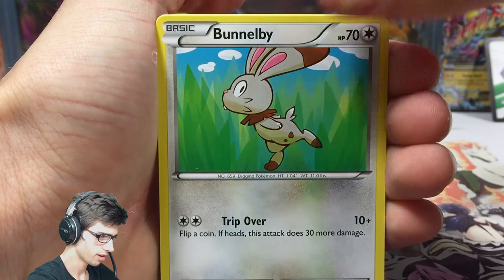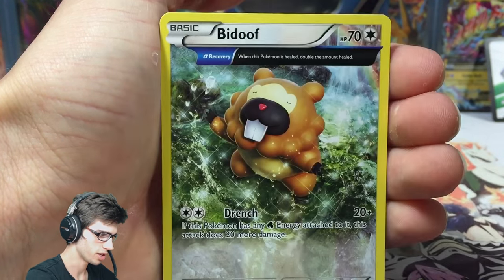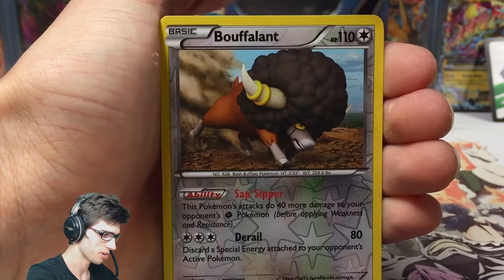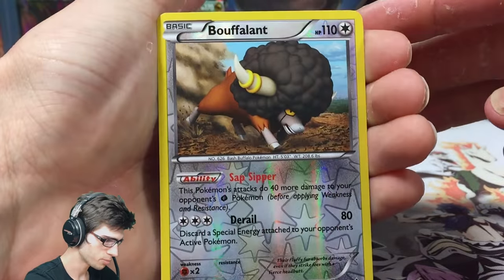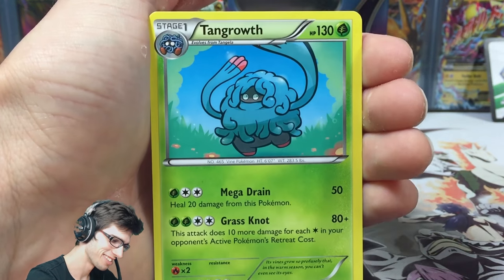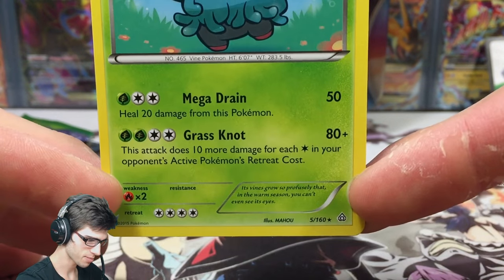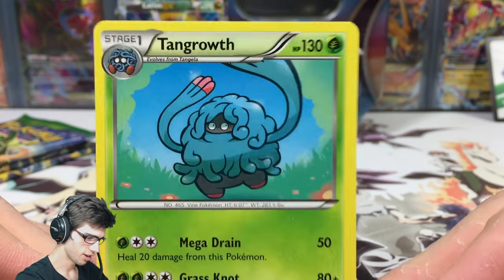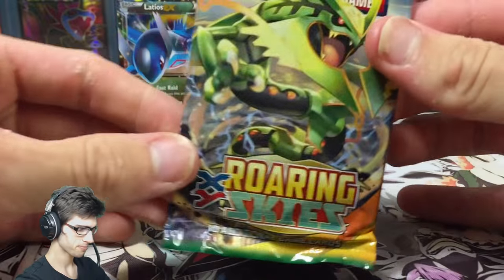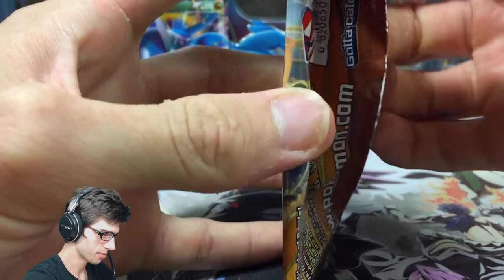Out of Primal Clash we got a Weedle, Zigzagoon, Shroomish, Bidoof, Nidoqueen, Marshtomp, a reverse Buflunt that's just an uncommon, and a Tangrowth regular rare — not good, not good. It has Mega Drain. Not the best start but that's okay, let's keep cracking. Next pack — mirror or Quasar, come through for us.